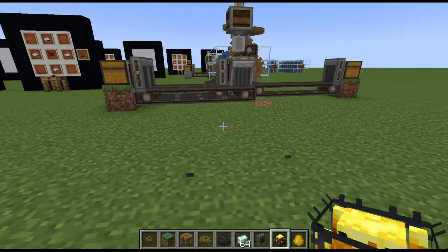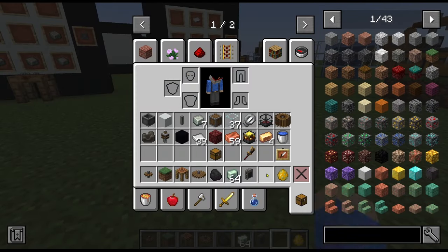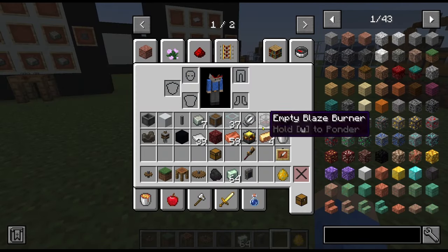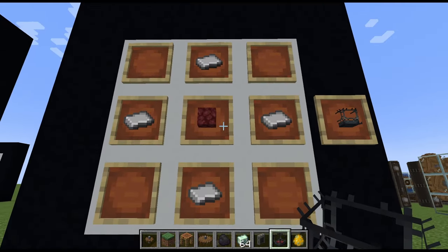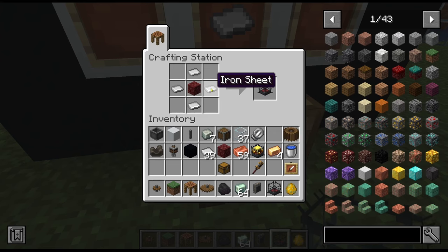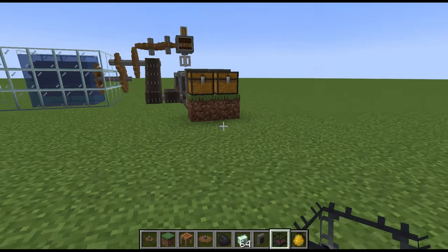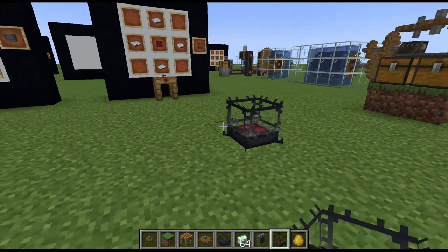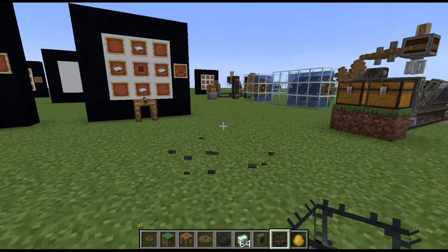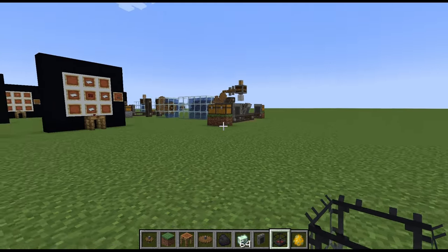We're going to be making a blaze burner. I know you guys know how to get to the nether. So we have to make the empty blaze burner, which is really pretty simple. We're just taking a piece of nether rack, putting one iron sheet on each side, and that's going to give us an empty blaze burner. By itself, it is not going to do us a bit of good because we have to have a heat source in there. The heat source we have to have is a blaze — we have to basically capture a blaze in this empty blaze burner.